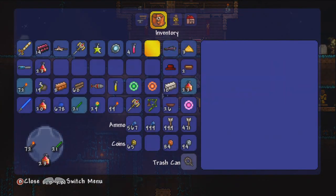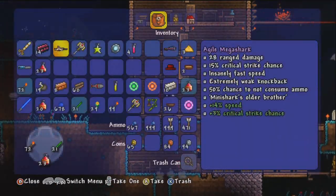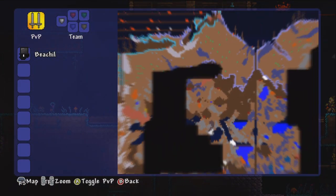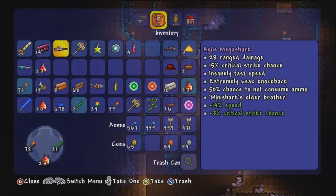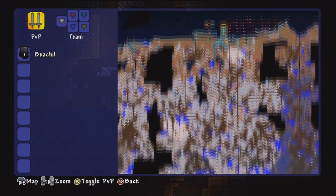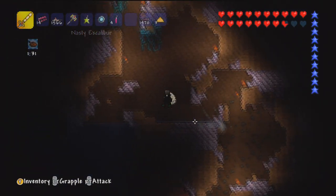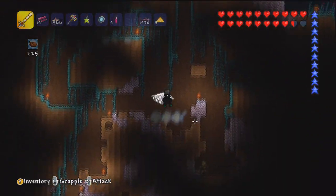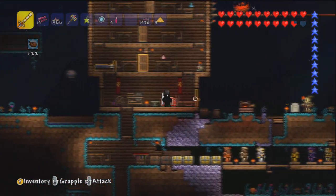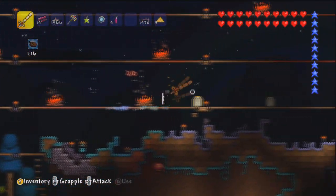We have to Reforge with the Goblin Tinkerer, and he's currently not here. So I think we should go on a mini expedition to try and find the robot hat whilst we wait. I think we uprooted the meteor, so we can't really get any Souls of Night whilst we're there. But we do have lots of Souls of Night. I just want to spend about 5 minutes or so trying to get the robot hat because we don't really do that often anymore. We could also check out the jungle at some point to get the jungle armor.